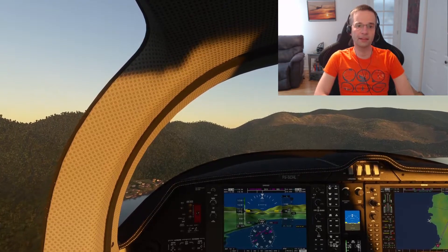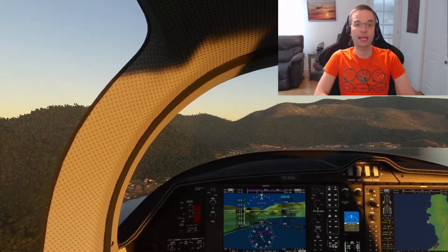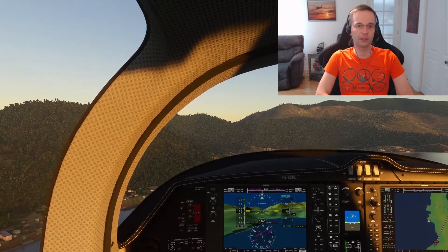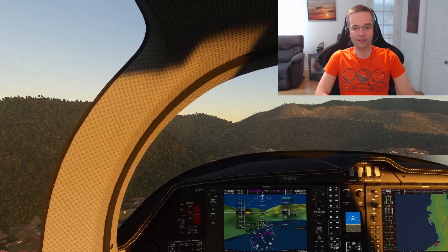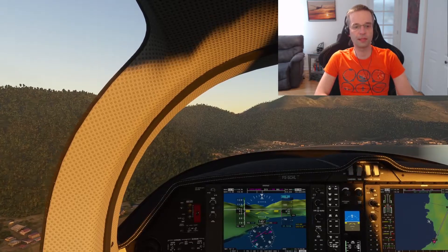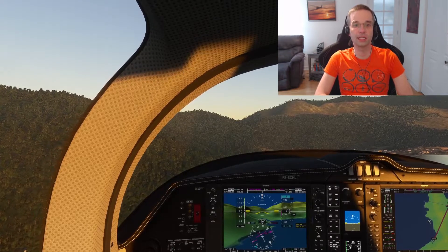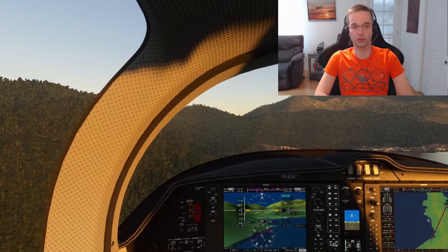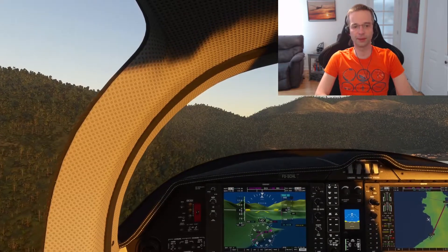I'm going to start by looking at the different factors that could potentially cause you to have to go around. The first and probably biggest factor is wind and wind shear as you're turning onto final and descending towards the runway. Wind really makes any landing difficult, and the smaller the airplane, the more it's going to be affected. You might get knocked off your course early on and have enough time to adjust, but if you're low enough or the wind is too strong and you only notice it near the end, you should still go around to avoid crashing into the ground.